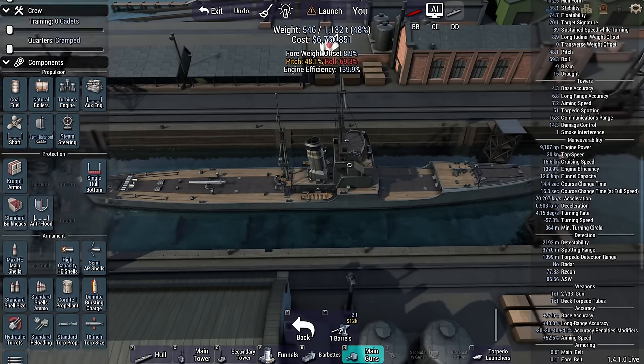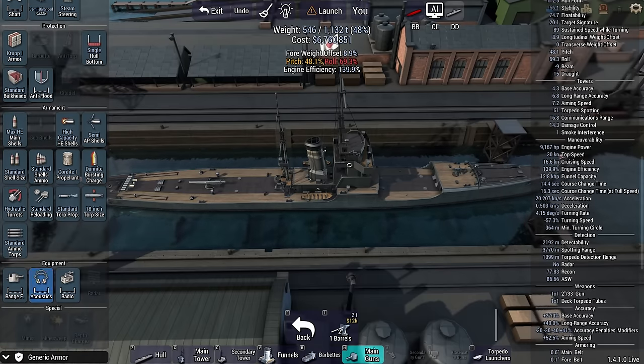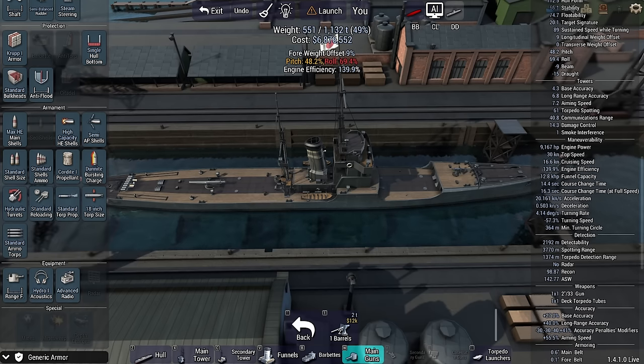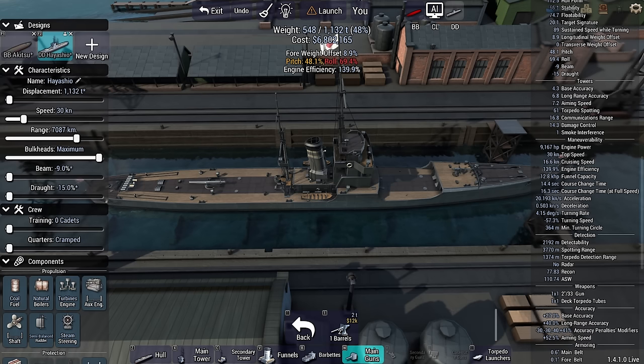They don't have any kind of defenses or real offensive measures outside of one single torpedo launcher, which should be pretty easy to dodge. I could give them acoustics — it's a fairly cheap upgrade and they'll be able to do a little bit of defending against torpedoes. As for spotting range, a rangefinder doesn't seem to increase it either. So that's the DD — cheap-ass ships. Let's move on to the light cruiser.